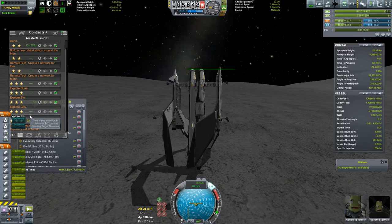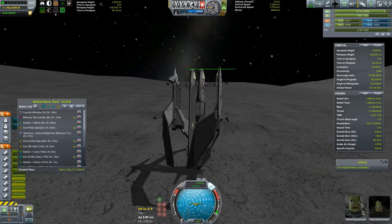We don't yet have an Explorer MOHO contract, so what I'm hoping is if we explore Duna and Ike and finish those two, we will get the MOHO contract. Otherwise, we're going to have to wait until the next transfer window, which is not good because we're counting on Exploring MOHO to give us the Explore Dres contract.